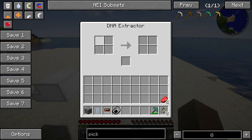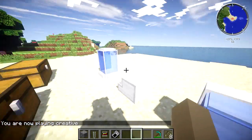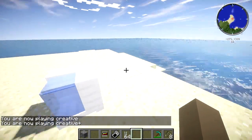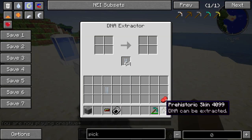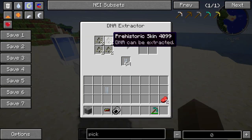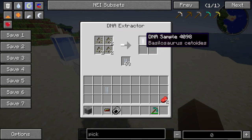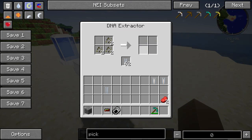You put empty vials in one slot and prehistoric skin in the four surrounding places. After some time the DNA extracts — we get a DNA sample of Basilosaurus, a DNA sample of Titanus Valeri, and more. You need four pieces — technically five but the fifth slot can hold something special. Now we wait a bit and a code appears — a DNA code — then we grab those coded DNA samples.